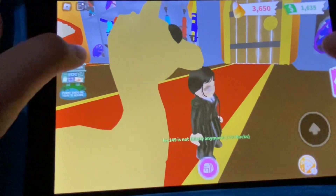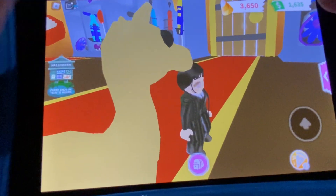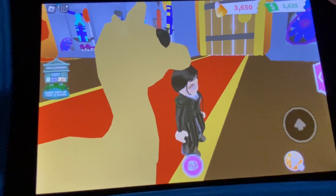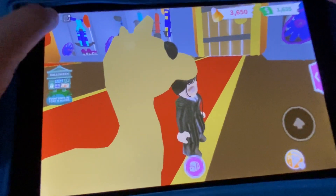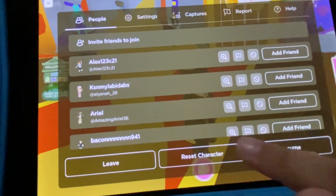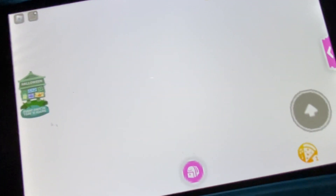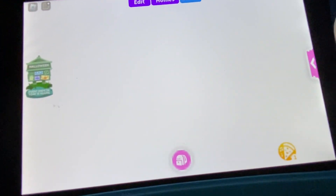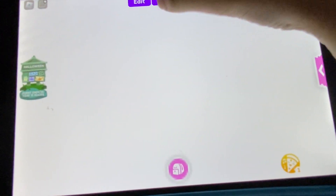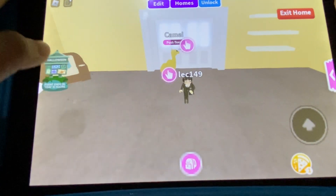Let's teleport to my house. To teleport to your house, you can just reset your avatar — click reset avatar, then reset character, and we will be teleported back to our home. See, we're back in our home! I'm going to go get a new home.